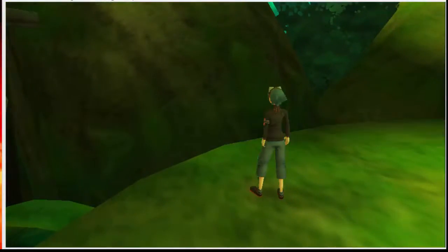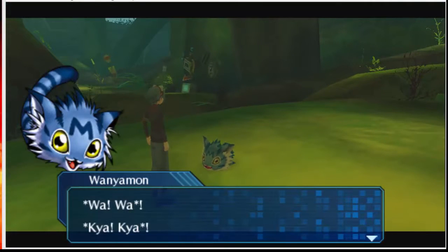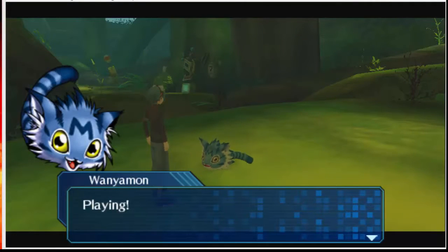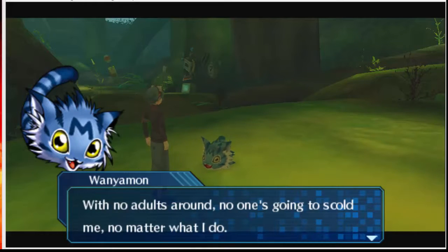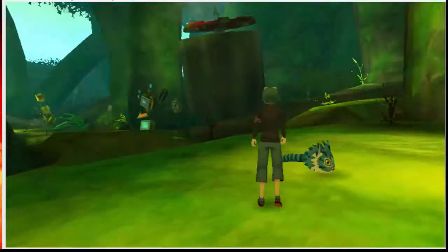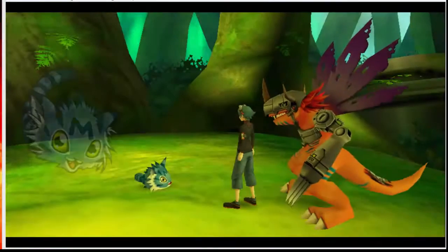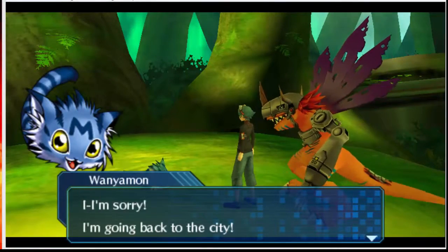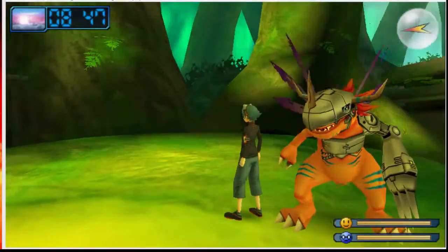Here's one of the first few Digimon you can recruit to the city — Wanyamon. He says: everyone left the city so I went on an adventure; with no adults around, no one's going to scold me now no matter what I do. 'Keep it down, please' is the one to go with. It would really suck to never be able to recruit some of these Digimon if you went with the wrong choice of dialogue.